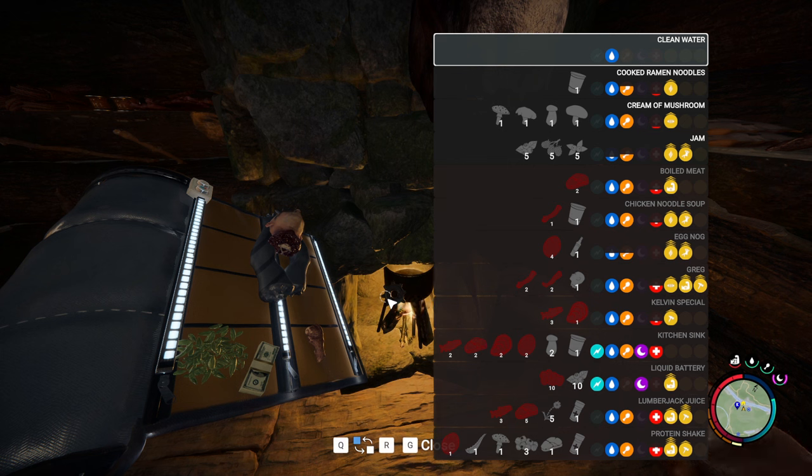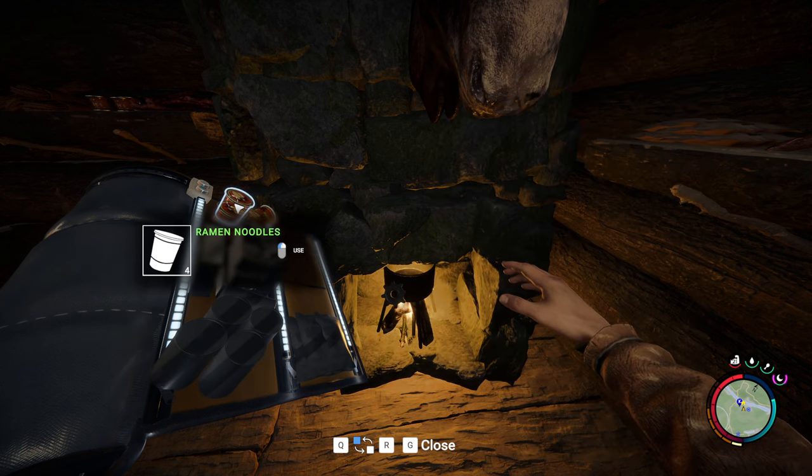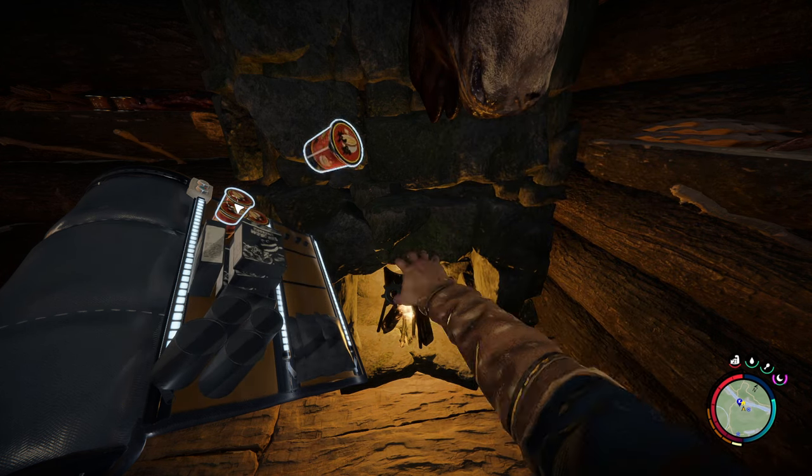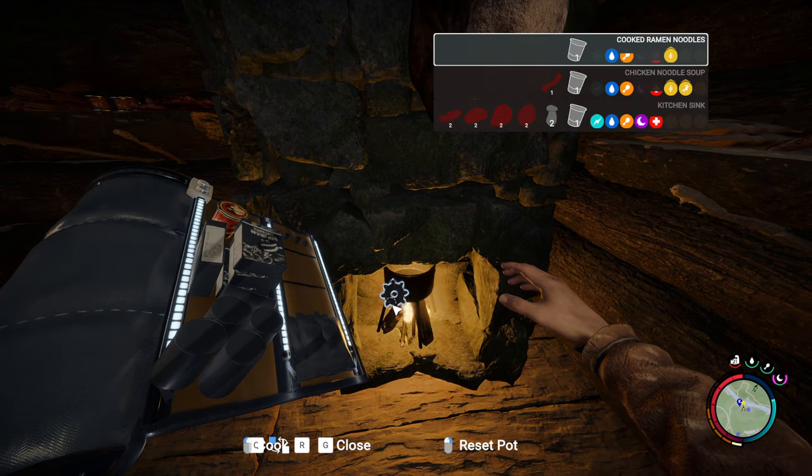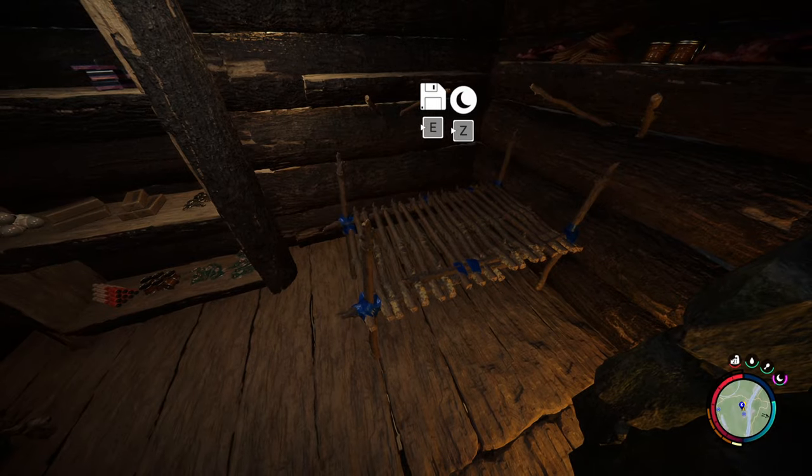The very second recipe — cooked ramen noodles — it does have a warm bonus, I think that's the little flame icon. There's also something called eggnog which has the same flame but with three arrows above it, so that'll definitely keep you very warm. But it requires turtle eggs and I have none of those, so ramen noodles it is. I should have a few — throw them in.